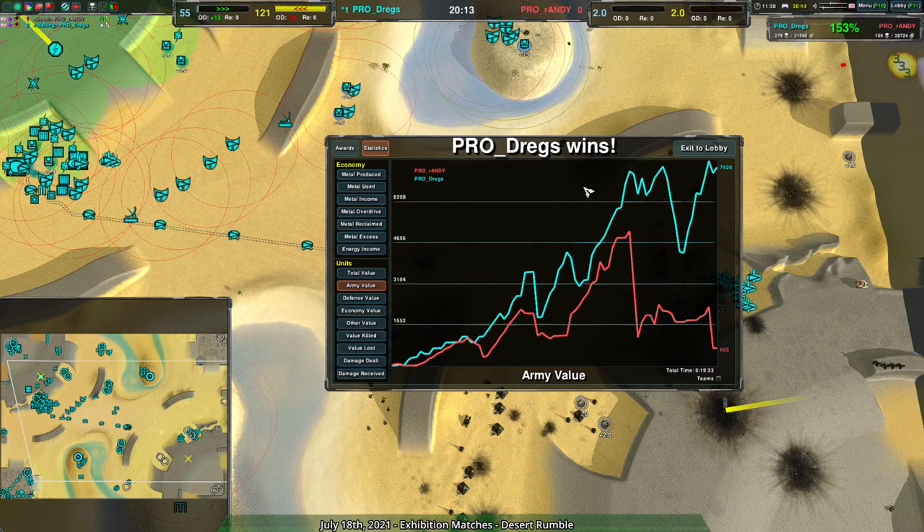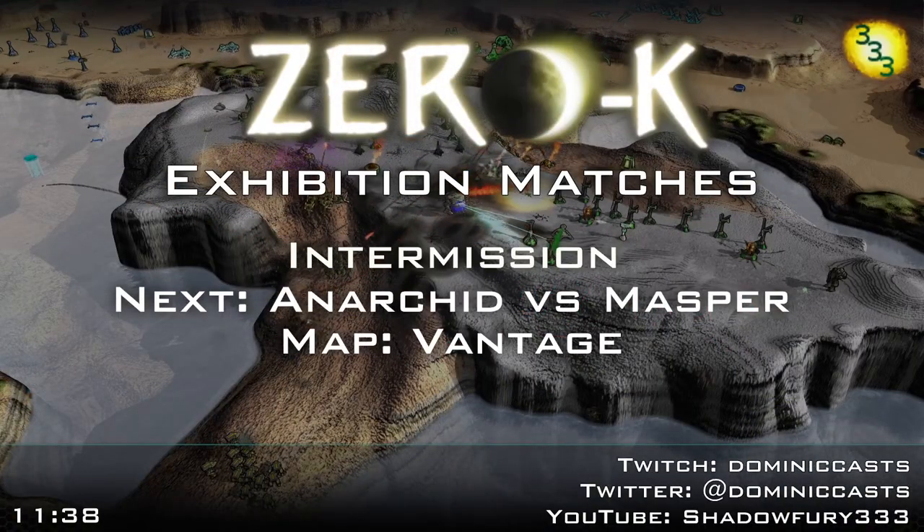Well, that was that for that game. We have one more match for today — a match between Anarchy and Masper on Vantage, which is actually one of the more popular maps in the matchmaker. So we've seen it a fair bit. We're going to be getting that going in just a few minutes, so stay tuned.